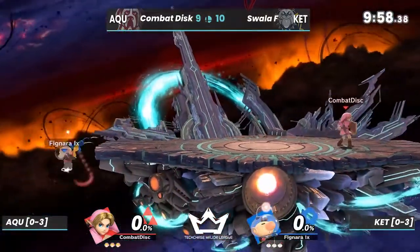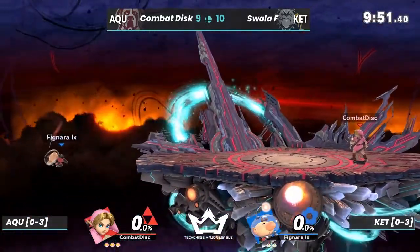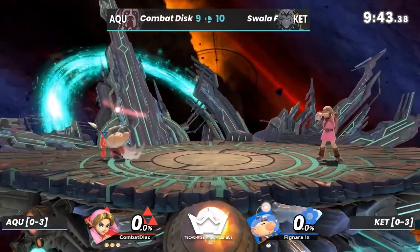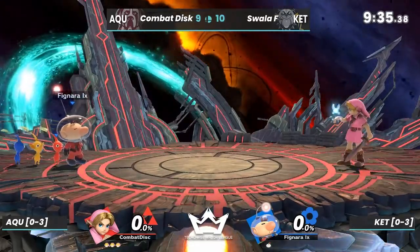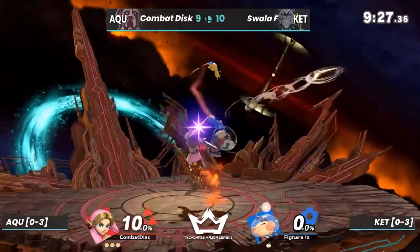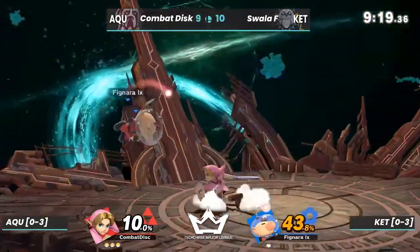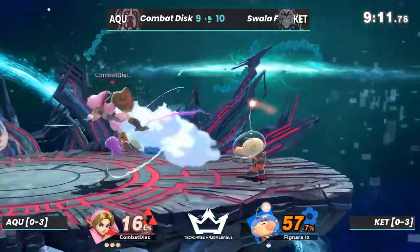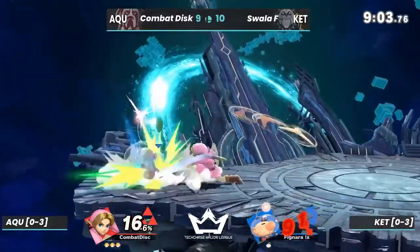Chapter two: we got Olimar versus Young Link. Final Destination — okay. In terms of platform play, Olimar does get a little because he can catch up smash from sub-Pikmin on platform. This is a respectable Olimar starting off with the original colors. The draw order goes red, yellow, blue, white, purple. Racking up the percent — we have Combat Disc, so we'll see how much he can get, trying not to lose a stock to even up the match.